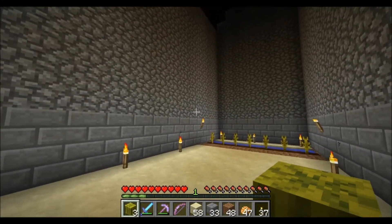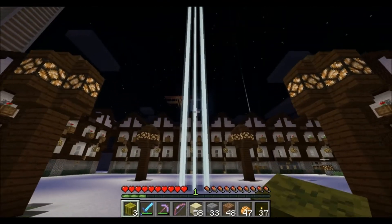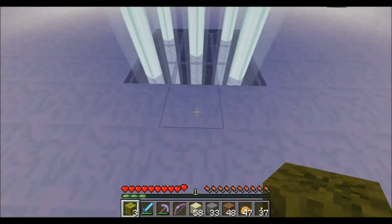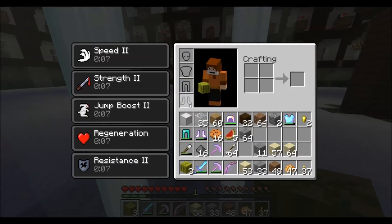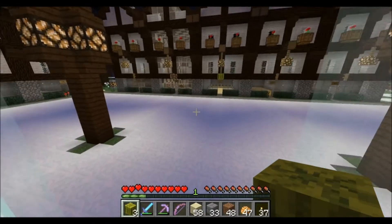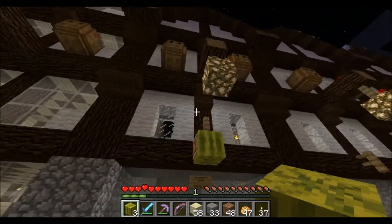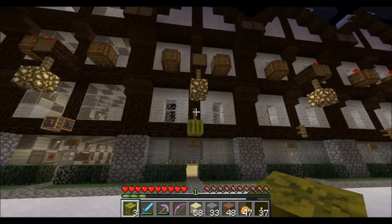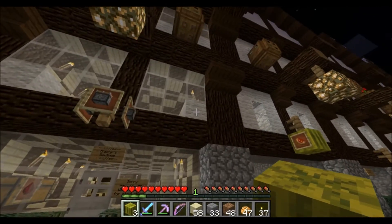So that's the plan — if you have any suggestions I am all ears. I have these five beacons here, which give you speed, strength, jump, regen, and resistance — you can jump pretty far. I'm not supposed to change the look of the outside, although this person did replace the wool with glass.